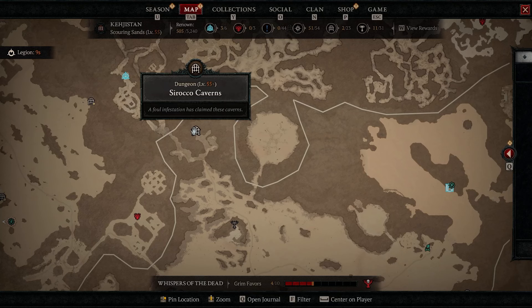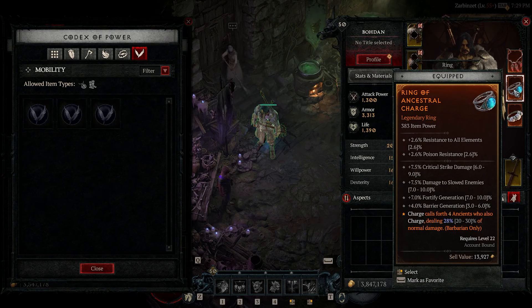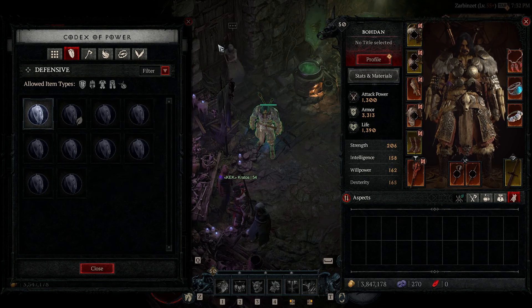The dungeon you get Echoing Fury from is the Sirocco Caverns, located in the Kedjistan part of the map. Another aspect worth finding is the one that buffs Charge to summon four Ancients — great for damage output, but not required. Last but not least, Aspect of Disobedience gives you armor on any damage dealt, boosting survivability. You can find it in the Halls of the Damned in Kedjistan.